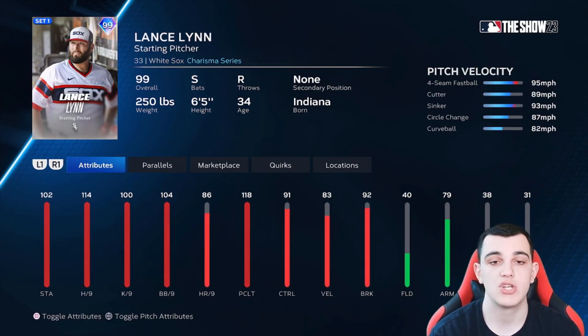Lance Lynn is another very good Charisma starting pitcher. Four-seam, cutter, sinker, circle change, curveball — a great pitch mix. 102 stamina, 114 hits per nine, 100 K's per nine, 118 pitching clutch, very good control and break. But there's one starting pitcher in S tier who is better than Lance Lynn, strictly because of the velocity. Lance Lynn's is still 95, but the guy above him is better. A tier.